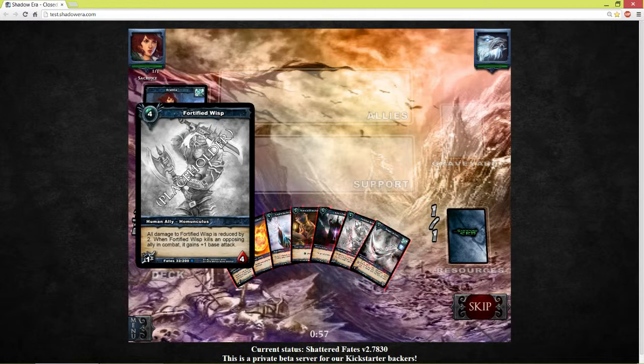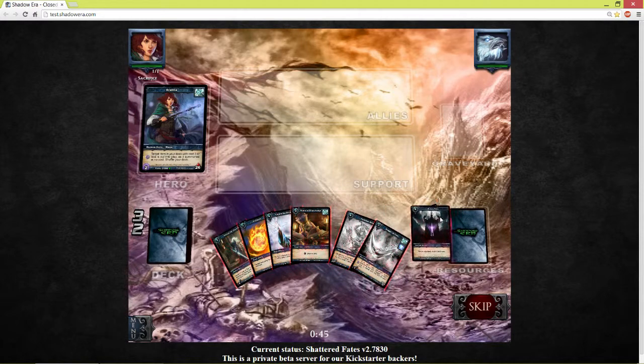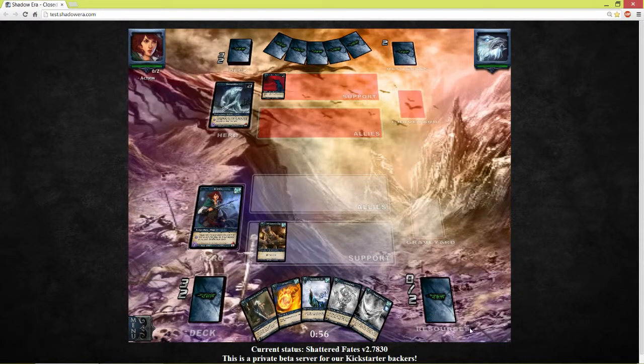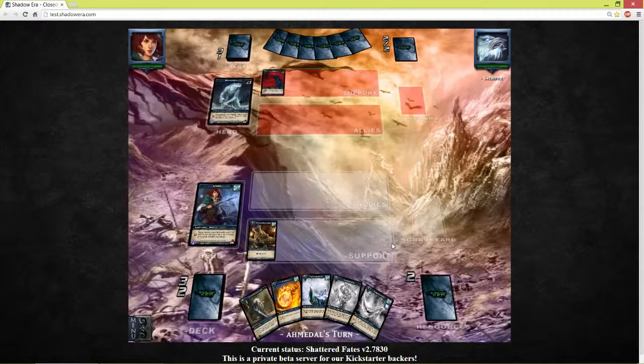Here we have a Fortified Wisp which is pretty nice — 4 resources and all of its damage is reduced by 2. I have a lot of this ally type; it's a human ally, Homunculus. I have some Homunculus cards in this deck so you'll see it.